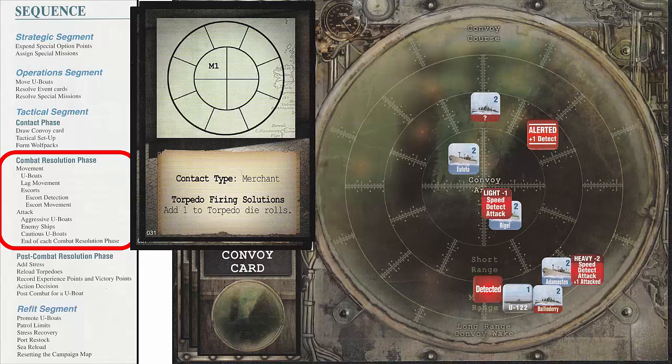We begin another combat resolution phase. The U-boat now has a movement of 1 since it is submerged. We move it into the convoy wake area. During this lag movement, we again use the Yolata as the reference ship since it still has a speed of 2. Due to their slower speeds of 1 and 0, the U-boat and the merchant ship Adamastos both move off the tactical display. The Escort Balendaire does not have to move since its speed of 2 matches that of the reference ship. The U-boat now has broken off contact, so this ends the final combat resolution phase for this U-boat.